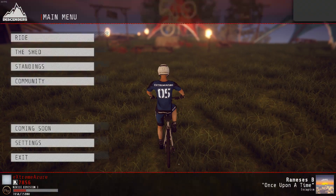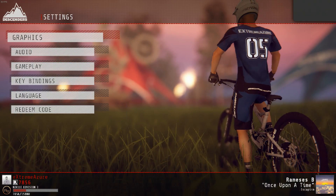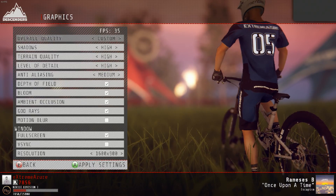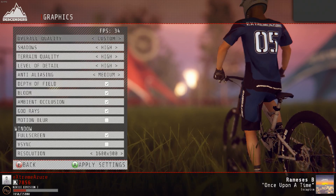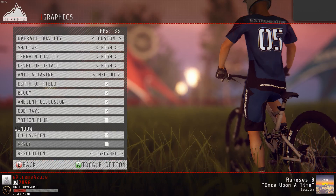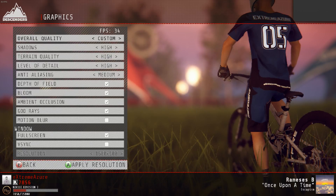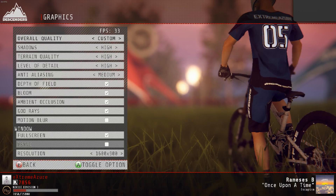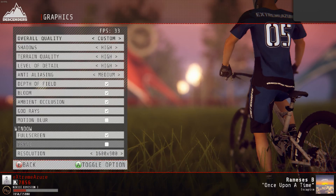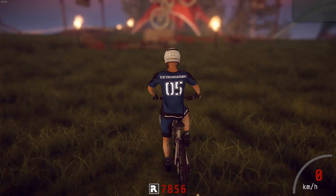If you happen to have a system similar to mine, this should give you a good indication of how your specs will handle it. Let's quickly jump into the resolution and graphics settings. There are different presets, with everything set to high, and you can toggle depth of field, bloom, ambient occlusion, motion blur, and v-sync on or off. I have it set to 900p just to keep the frame rate as stable as possible — it can run 1080p but I'd have to scale graphics down. I'm trying to get a balance between graphics settings and resolution.